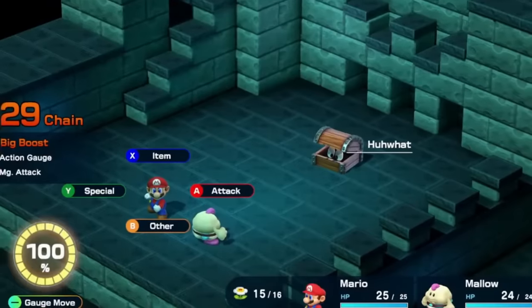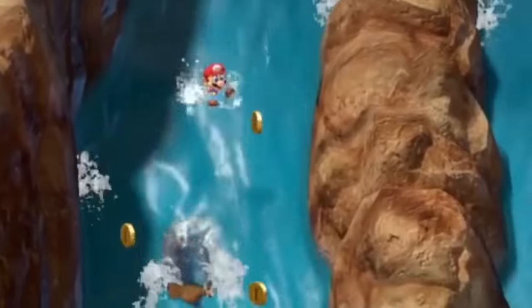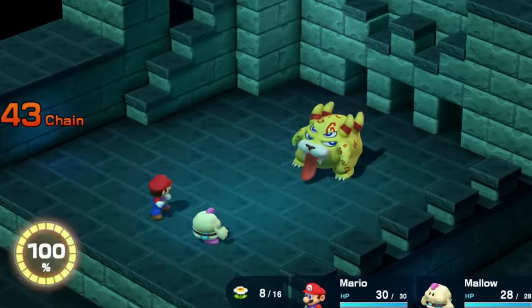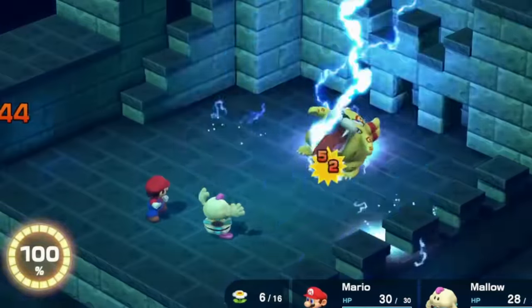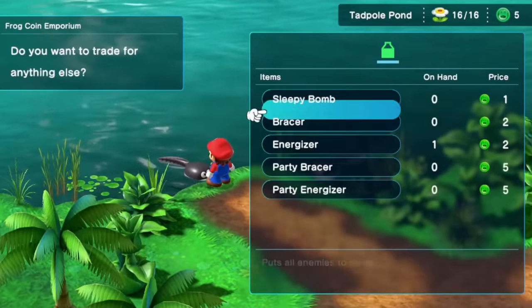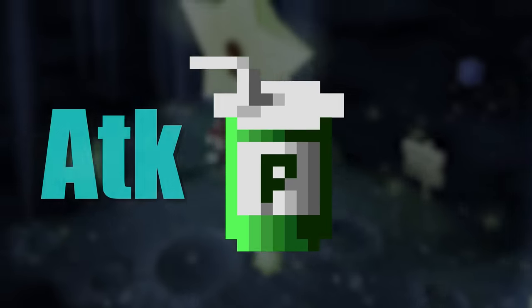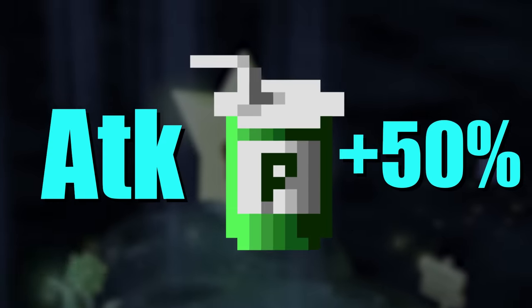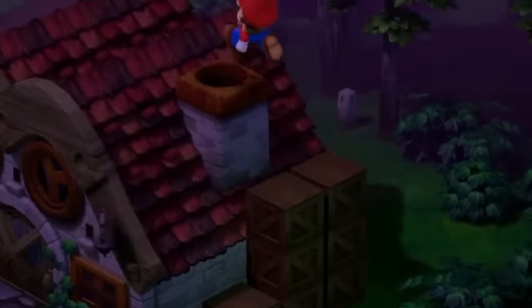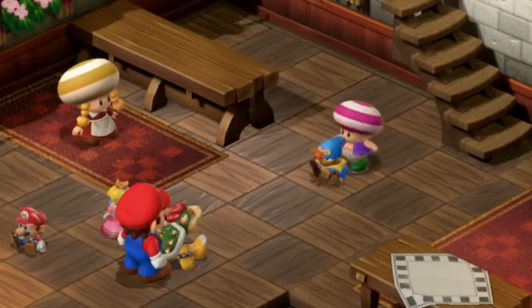After Mac, the Kyro Sewers play into the coin route — we'll fight the Hoat to get 50 coins from its chest and grab four frog coins in the Midas River. Bellome is just a jump and Thunderbolt fest, which gets us to Tadpole Pond where we make our first frog coin purchase: the Energizer and Sleepy Bomb. The Energizer increases a party member's attack by 50%, which is important for the next boss. But before that, we collect hidden chests in Rosetown before adding Geno to the party.